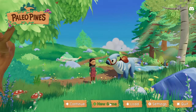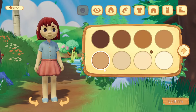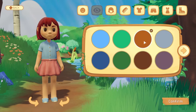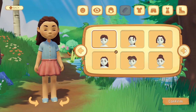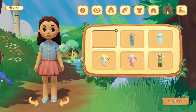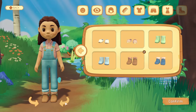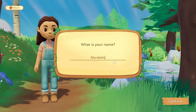Time for a new save file with a new character. I'm going to make the same character that I always do, just to keep it consistent on my thumbnails. The character is close to what I look like in real life. I wish there were more hair options, but this isn't so bad — I sometimes tie my hair up like this. For my clothes, we'll go with my usual overalls. I love overalls. Then we'll wear the light boots. As for my name, I'm going to be Myra Belt.